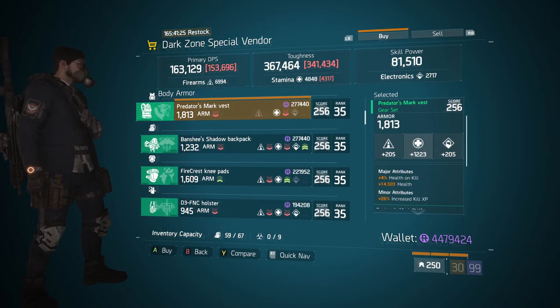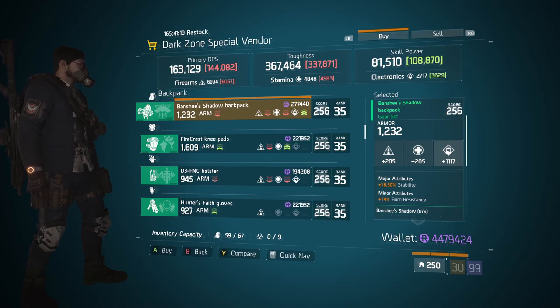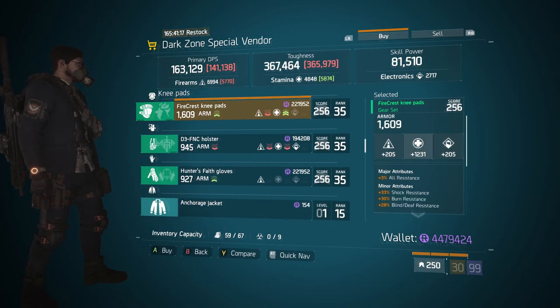Next up we have Firecrest knee pads — its armor is 1609, rolled stamina for 1231. Its major attribute is 3% all resistance and its minor attributes are 33% shock resistance, 30% burn resistance, and 28% blind/deaf resistance.